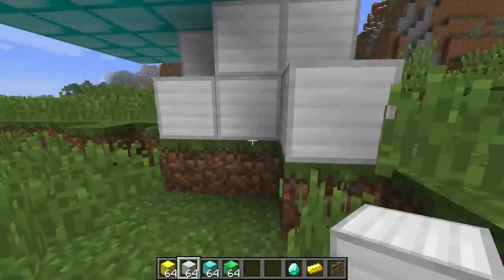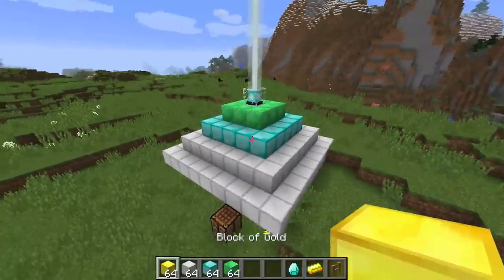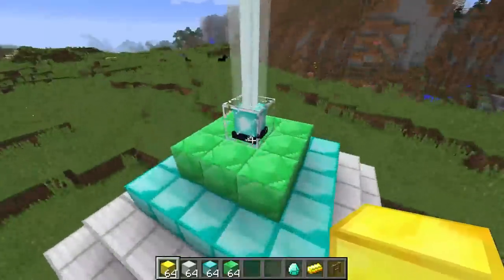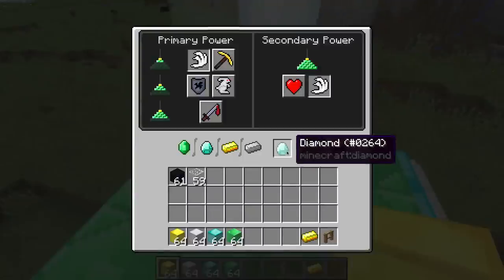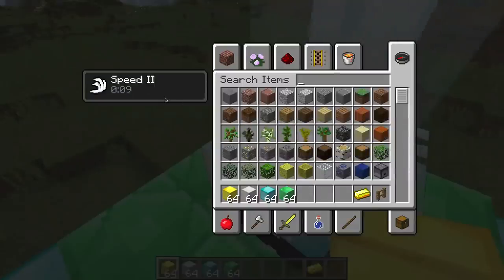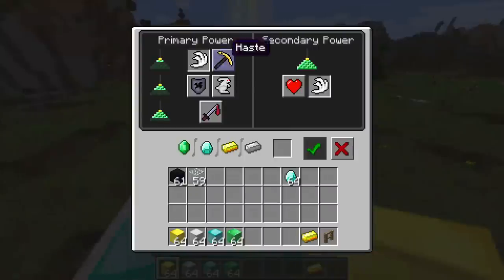I'm going to go ahead and fill this in off-camera. I finished building all that. Now we have access to the secondary power. You can do two things: either you can make your primary power double by choosing this, so now instead of just speed I'll have speed two, which is really nice. And that will change depending on the primary that you switch.